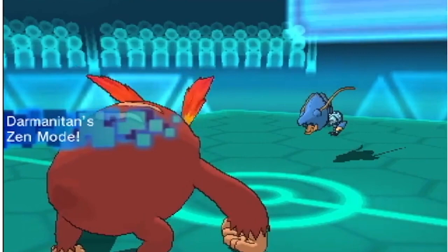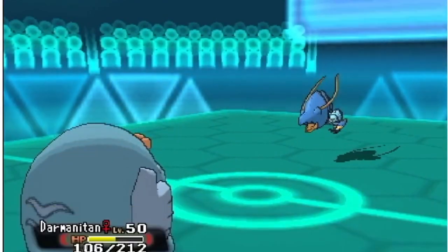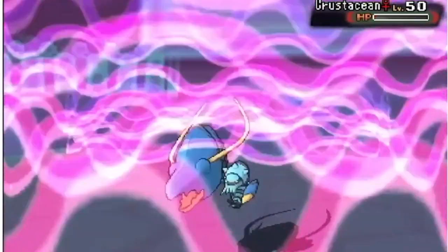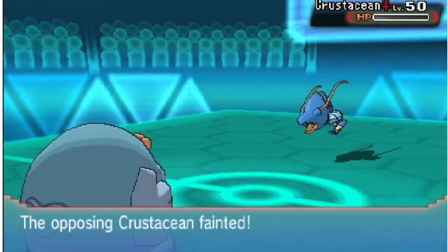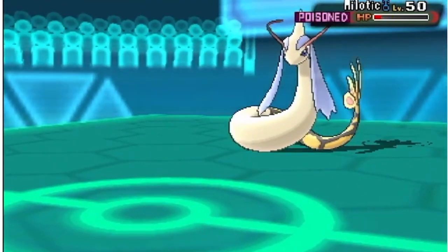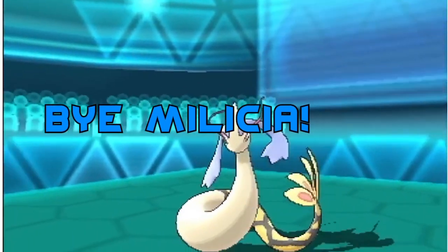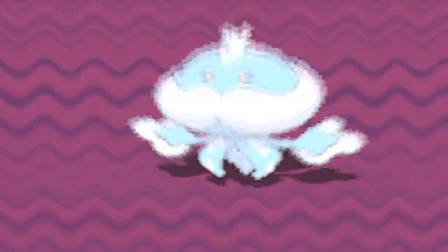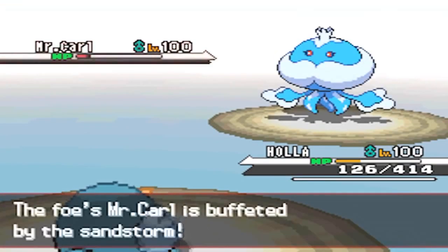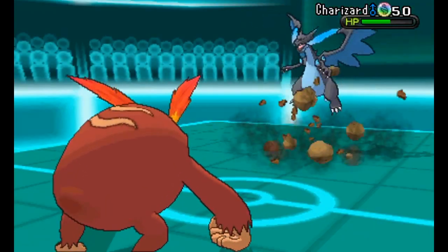On the other hand, there's the Zen Mode ability, where if you go below half HP you'll enter Zen Mode, which completely swaps your attack and special attack, boosts your defenses to a pretty high count, and lowers your speed and gives you the psychic typing. With this you got a smaller move pool to play with, but still some pretty decent moves for type coverage and STAB. I can't really put Darmanitan any higher since Zen Mode is a little gimmicky, but all that power behind Darmanitan is just too good to not put on the list.